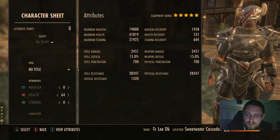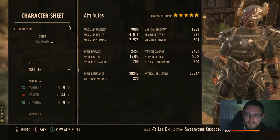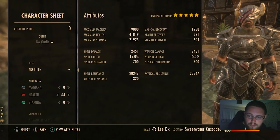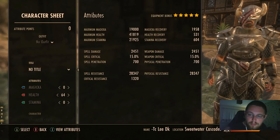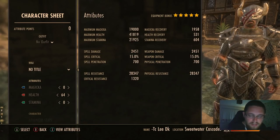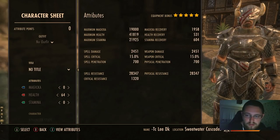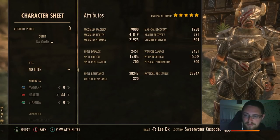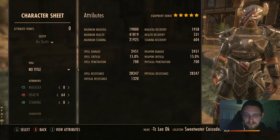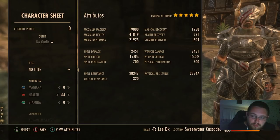Infused is also good with certain other enchants. For example, Infused magicka cost reduction for the second boss in Rock Grove hard mode — your Mist Form costs about 1100 magicka per second, but if you use three Infused magicka cost reduction it goes down to about 300 per second, so you can Mist Form for a much longer period. In Mist Form you don't get any benefit from magicka recovery, so switching to cost reduction is a much better option there.